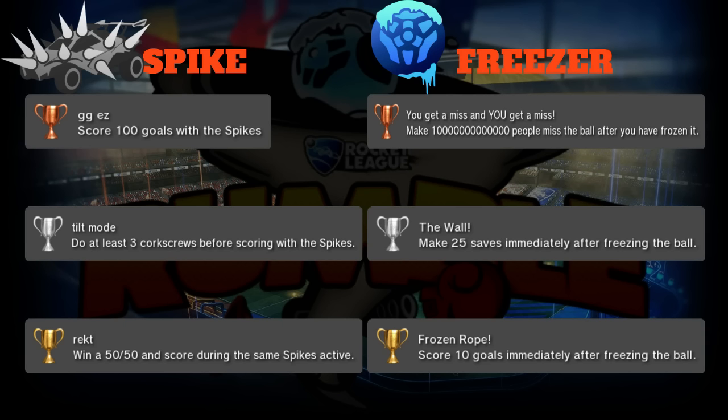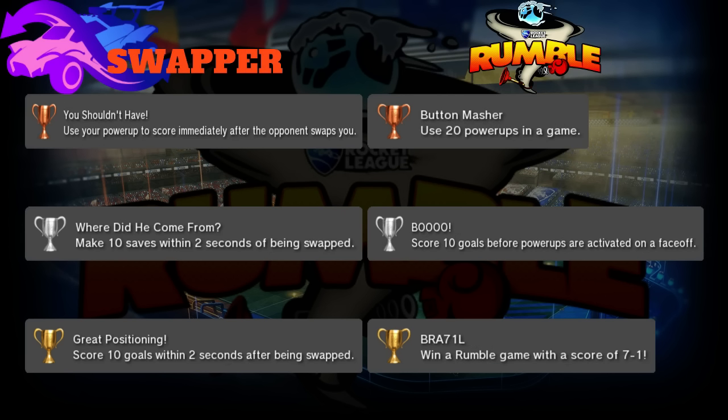Gold is 'Frozen Rope': score 10 goals immediately after freezing the ball. This is really good offensively - you try and make a defender miss by freezing the ball when he's going for the hit, then you line yourself up for where you froze the ball and take a free shot. It's really strong but hard to get right, so 10 goals gets you the gold trophy.